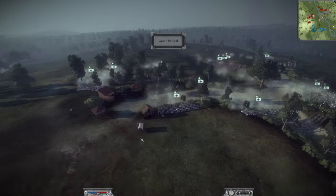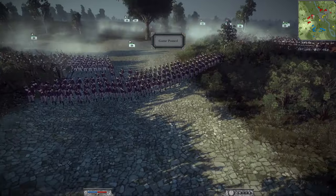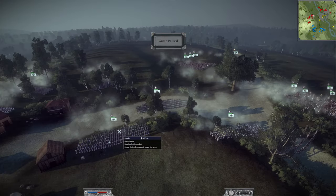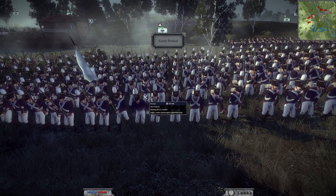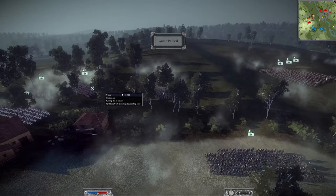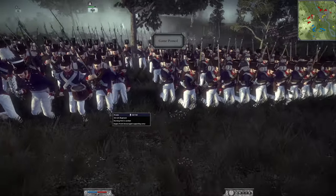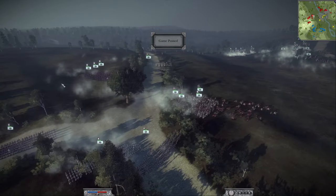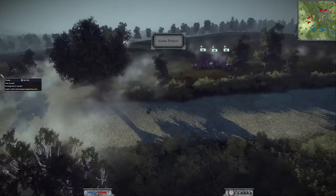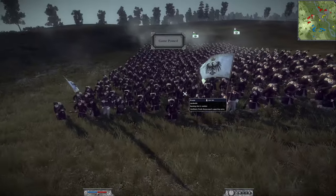My opponent on the left is Prussia with a pretty interesting army: one fusilier as the only light foot, four standard Prussian musketeers, three units of Foot Guards — very elite infantry — and one unit of the 8th Life Regiment, an even more elite infantry. He also has one unit of Jaegers, possibly more hiding.